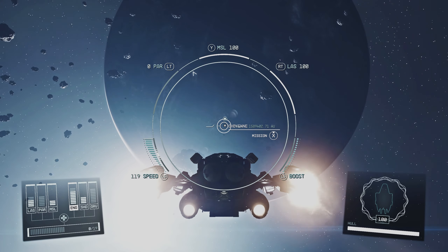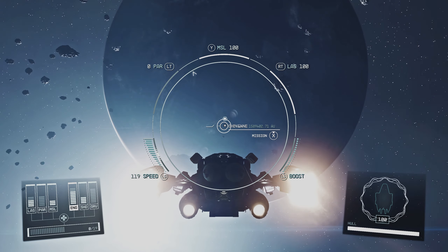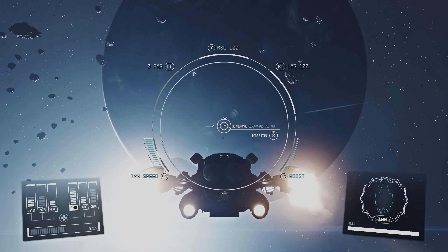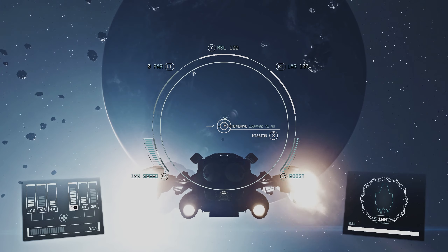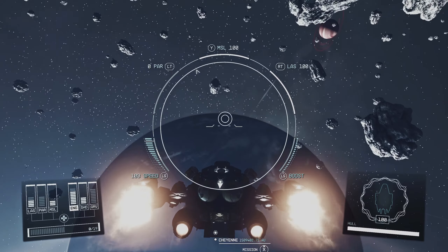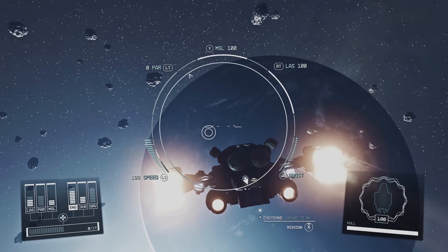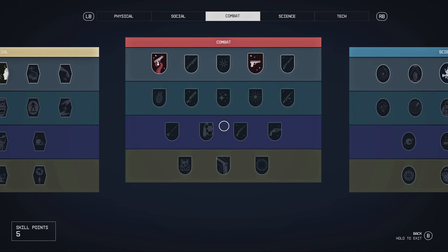Welcome back to episode 10 of Starfield with Reality Gaming. It's your boy Augie, and we're about to do some more quests. Last time we just got the Mantis ship, and now we are the new Mantis of Starfield. Let's take a look at what we got — we got some skill points to use.